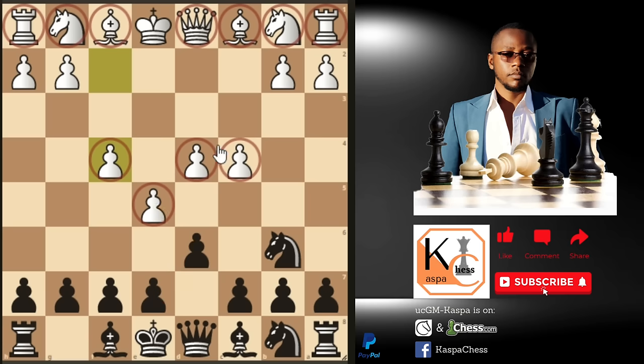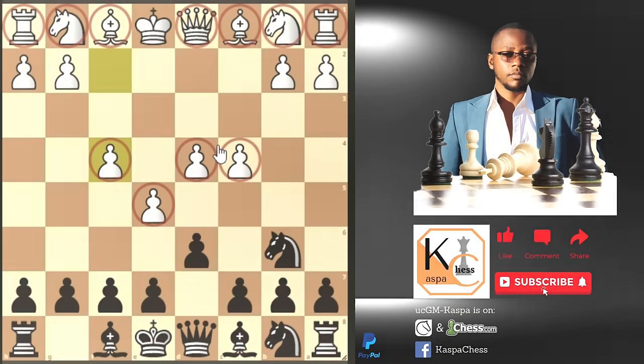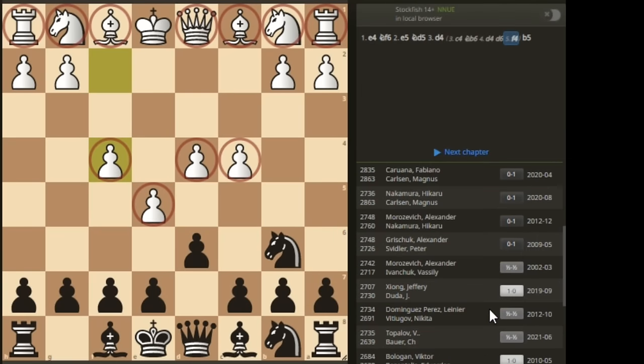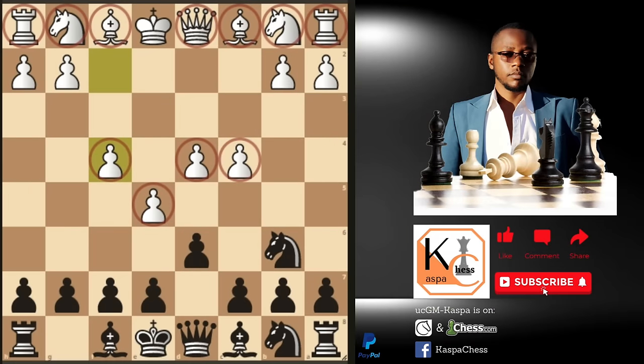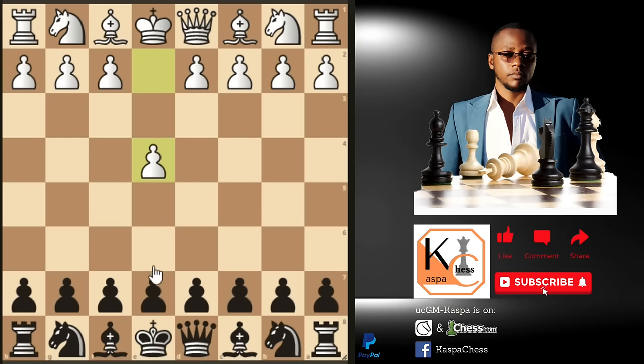Let me show you the masters database and the Lichess database so you can see the win statistics for black. Look at all these wins by black, which tells you this defense is not as bad as it looks. This is why you won't see most advanced players playing pawn to c4 as early as move three.